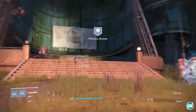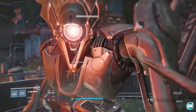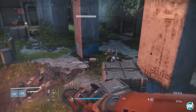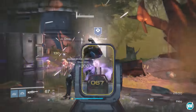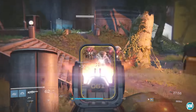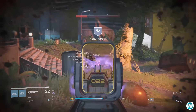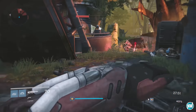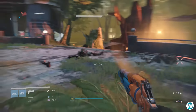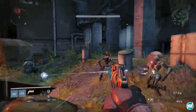A primary streak is three kills with your primary weapon. Then switch directly to your special weapon and get three kills with that. After that, get three kills with your heavy weapon. If you do this fast enough — you have about 10 to 15 seconds in between each — you'll see your primary streak, your special streak, and then your heavy streak, and eventually the rainbow metal, which is very important for completing that bounty.